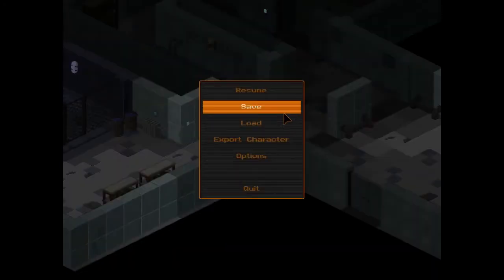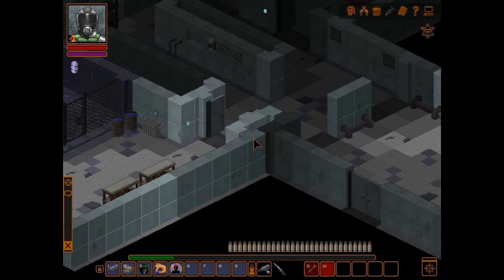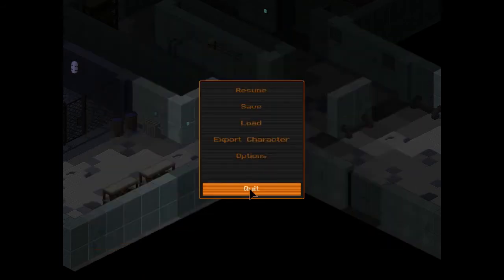So what you first have to do is go to your main menu after you've created a character. You go to this right here — export character. It exports your current character. Then when you're done, you quit to the main screen.